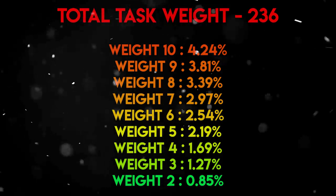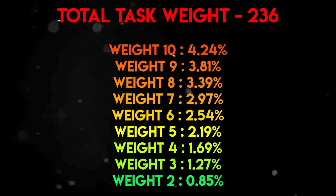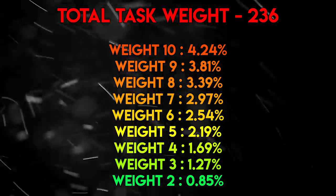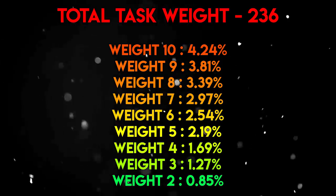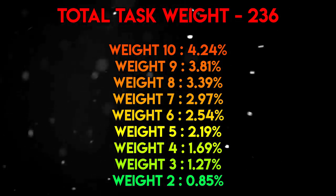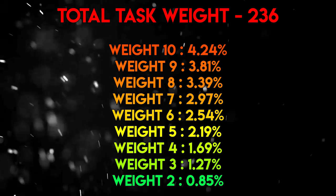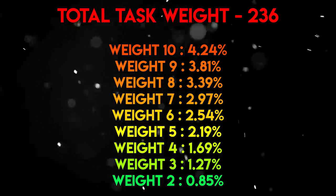Nieve and Steve's task weights are a little more confined, meaning they don't go as high as other Slayer Masters. They only give tasks with a weight of up to 10, while Duradel can give tasks all the way up to a weight of 12. The total task weight for Nieve and Steve is 236. A task weight of 10 gives a 4.24% chance, weight of 9 gives 3.81%, weight of 8 gives 3.39%, and so on.